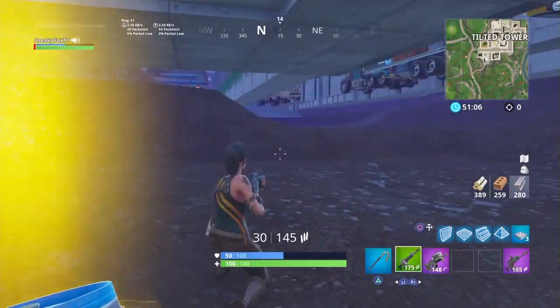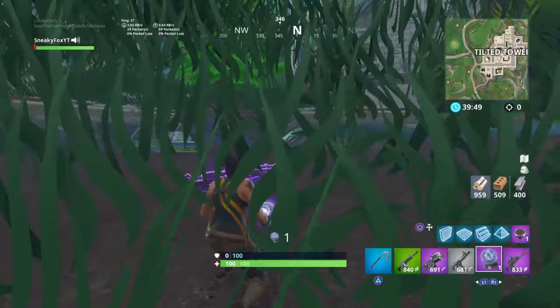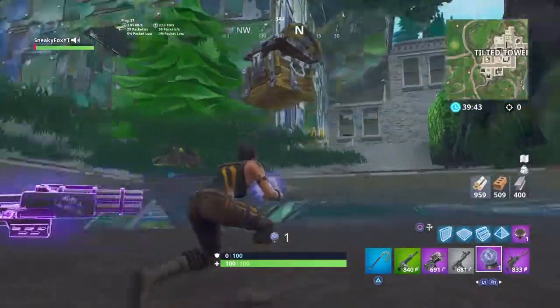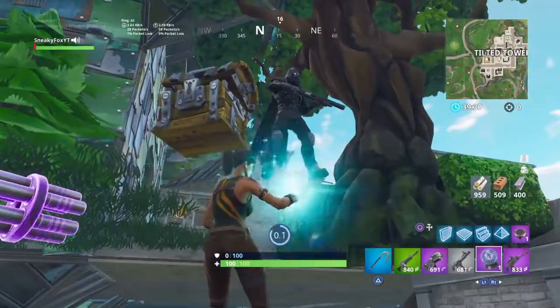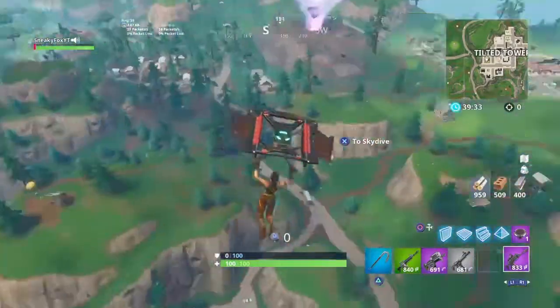I told you there are invisible barriers in random spots. This place is so cool. The Port of Fortress is halfway in the ground — if you come below ground, I can see another start of the Port. I can see the Port of Fortress! It must be a glitch.